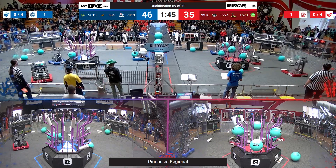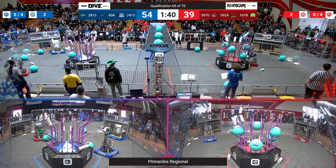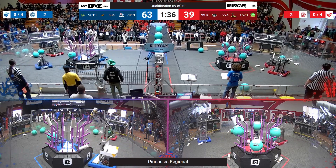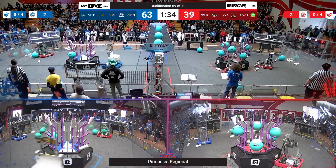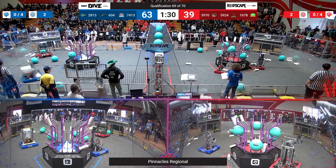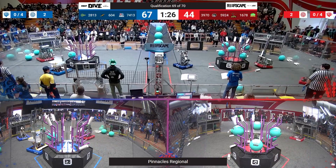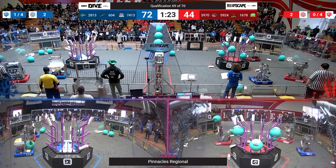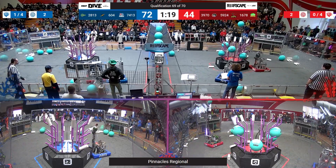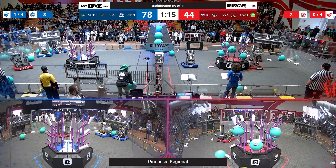This red alliance robot is stopping 604 from scoring in the processor, which might prevent these alliances from getting the cooperation they were seeking. 604 now with another opportunity to go for a coral from the feeder station as the red alliance has started to fall behind. 604 might be able to cement this victory — another score into the processor, and 604 gets out of there just in time as Duncan Dynamics come in with a big impact.